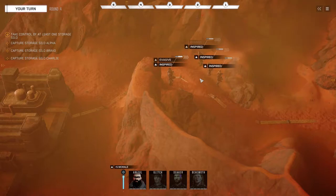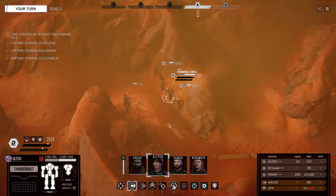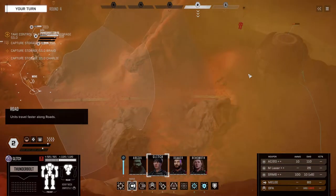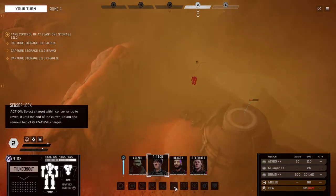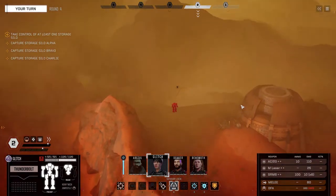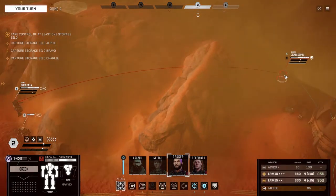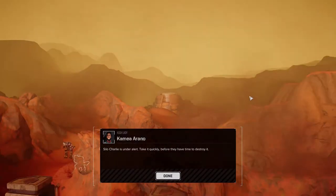This is gonna be ridiculous. Decker can probably one-hit this dude. He didn't even move. I should move you out — let's get at least a little bit of evasion. Yeah, we can get a double evasion on this and we're gonna sensor lock the crap out of this. I sure hope to god this mission has a little more difficulty than this. This dude is about to get murdered. The only concern is he is guarded. We do 100 damage so we can't one-hit him. Alert: Silo Charlie's under attack — take it quickly before they have time to destroy it.